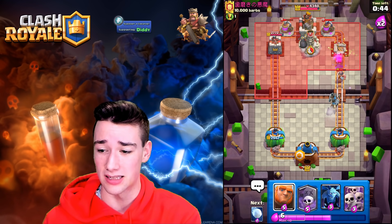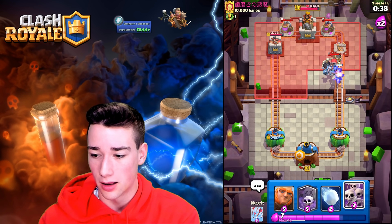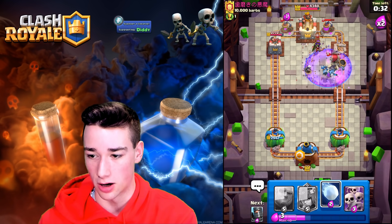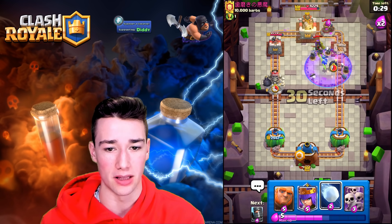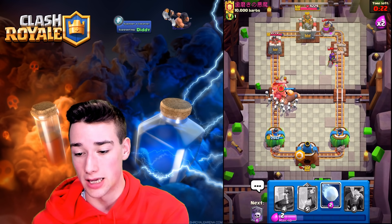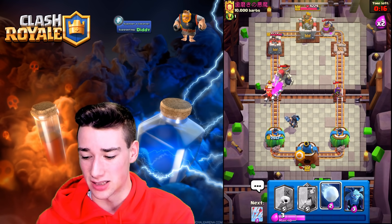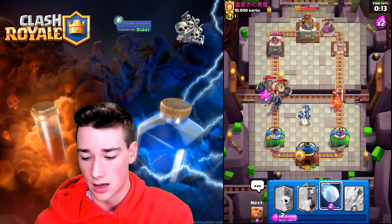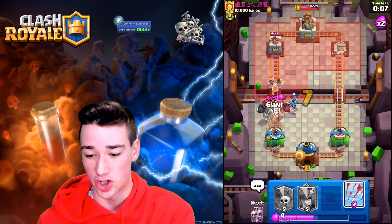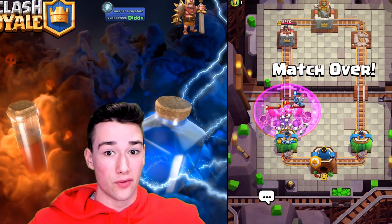We actually might lose this — can we even defend right now? Let's go in with literally an offensive Graveyard, and then we're going to Arrows both pumps — we hit the Queen as well. This is ridiculous — a pump meta, it's here. Let's go into the Giant, let's go into the Skeleton Army. He's probably going to try and zap this. He E-barbs the same lane. Let's go into the Dark Prince — we're going to need to snowball the left lane. The Giant is just going to die. 17 seconds left... 10 seconds left... 6 seconds. We just need a Giant to distract. The Giant got melted, but we hang on for the win.